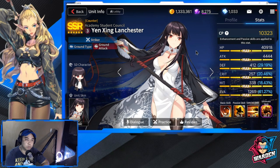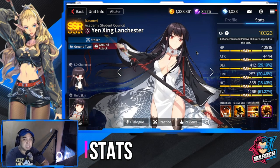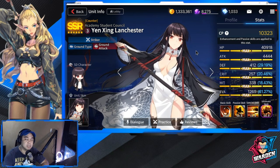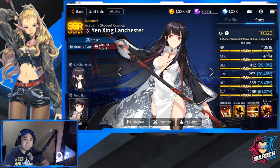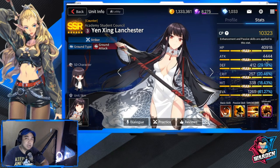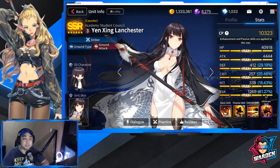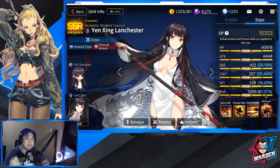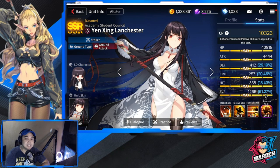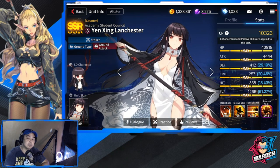She is ground type as well. Looking at her stats, her strengths are HP, attack, and evasion. Her HP is above average at 40,918 and her attack is at 4,444, which are above average stats. Her evasion is very high as a base stat at 1,265, at 61.27. Her weakness is her defense, which is below average at 412. Her crit is 257, which is low, and her hit is 338, which is also low.